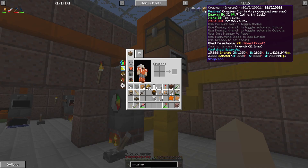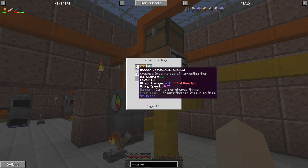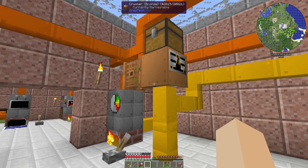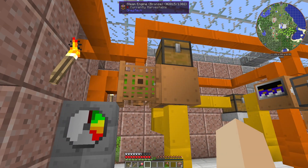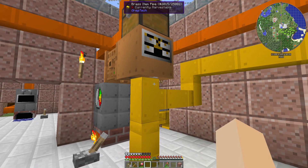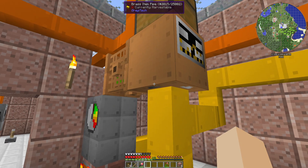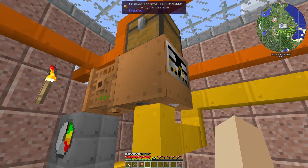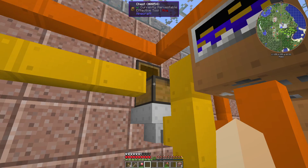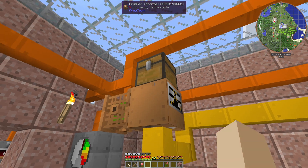The crusher will take two diamonds, a robust machine hull, a spring hammer, and a wrench to craft it. It takes power only from the back. Its input is only from the top and its output is only from the bottom. When you set this up you will need at least a pipe here, because the chest cannot open underneath a full block but it can open from under a pipe.